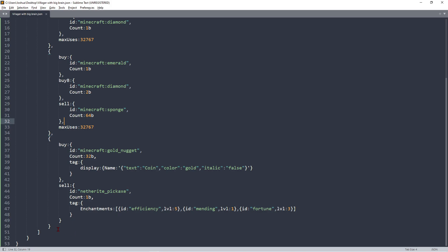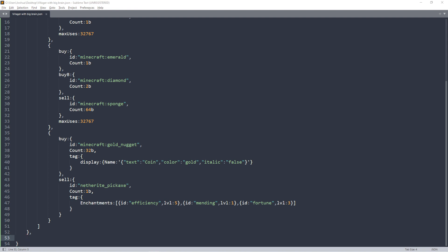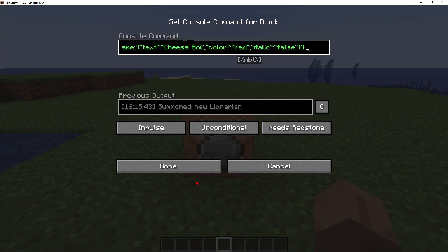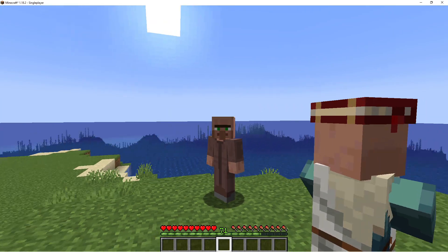Now for some extras: that villager was running around a lot and doesn't have a custom name. If you want to put this kind of villager on a server and you don't want him running around, you want to give him a custom name, make him glow, make him silent, and prevent damage — you can add the following tags. After the Offers NBT, add a comma, then: Invulnerable — this makes it so the entity cannot be damaged. Then CustomName — give it text 'Cheese Boy', color red, italic false. Spawn the villager and his name is Cheese Boy. Note: in creative mode and with operator/op permissions, you can still hurt the villager.